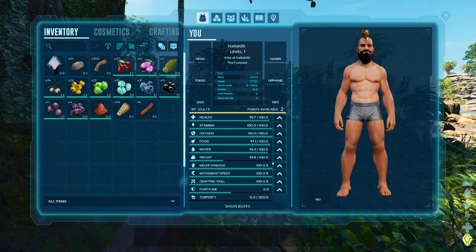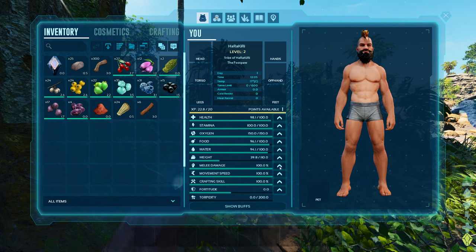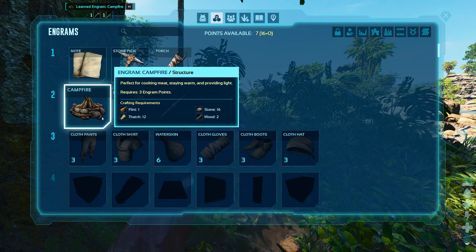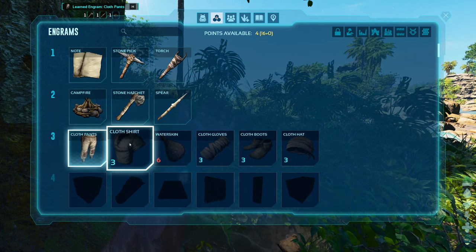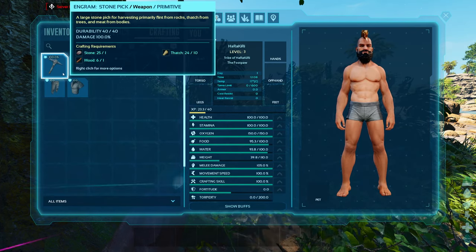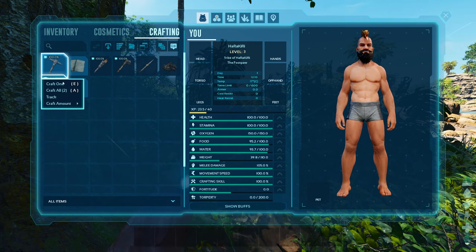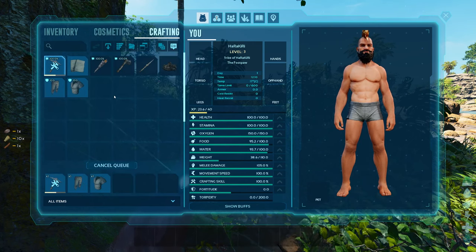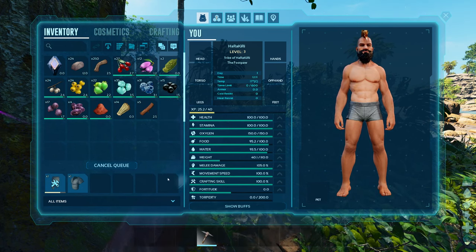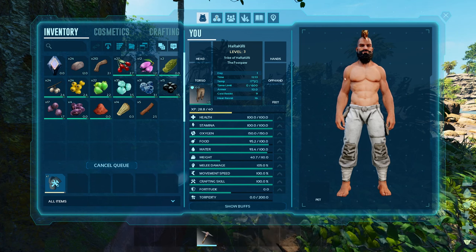What I want to do — let's put one point in health and one in melee. Campfire — and just that's it. We're looking good, we're getting a suntan, man.